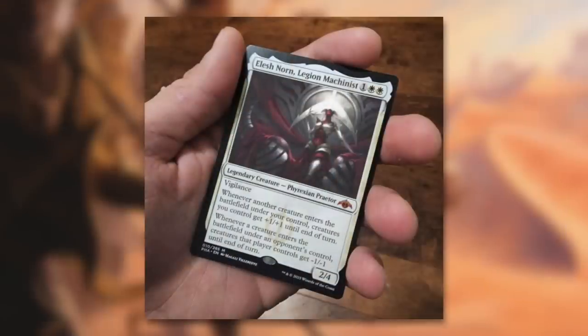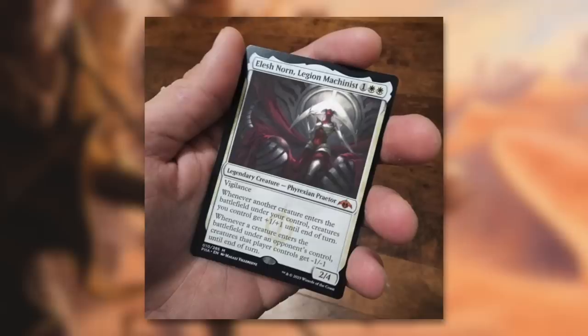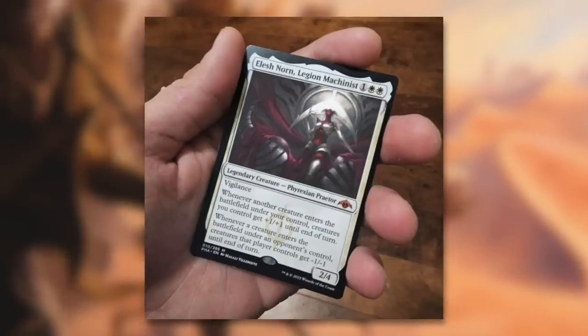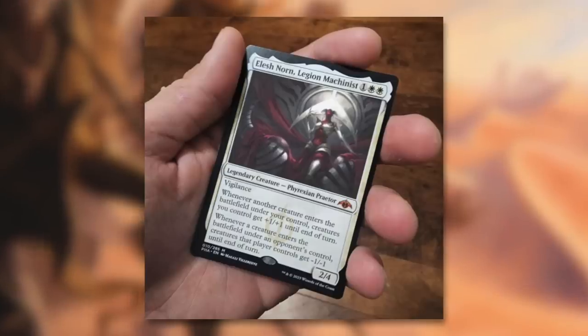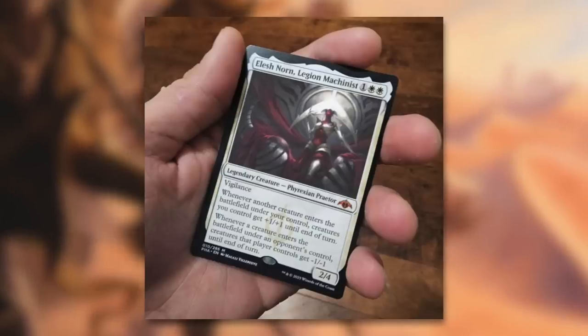This image came up on Reddit apparently showing off one of the Phyrexian Praetors — one we've never seen before. We've seen another version before, but Elish Norn, Legion Machinist would be a brand new card from a brand new set we haven't seen any cards from either. Unlike some other recent images — especially blurry ones back in Kamigawa — this one is quite crisp, so just looking at the actual card itself, this looks pretty legitimate.